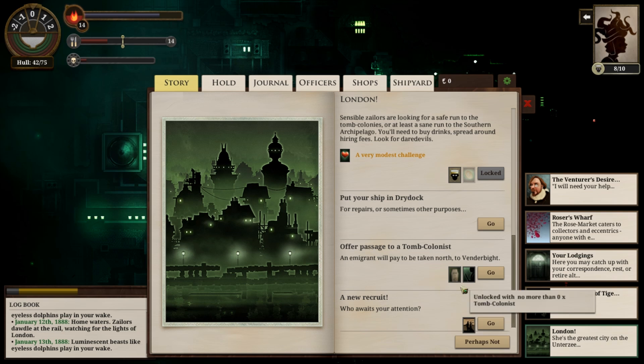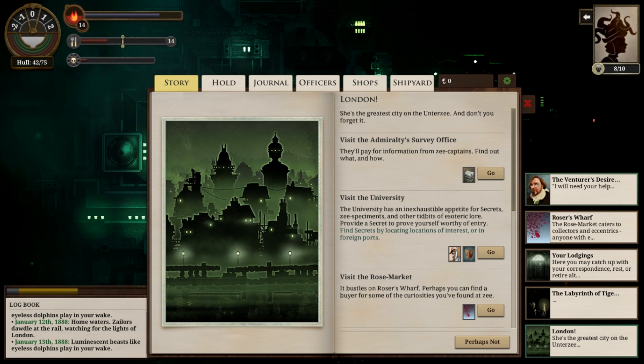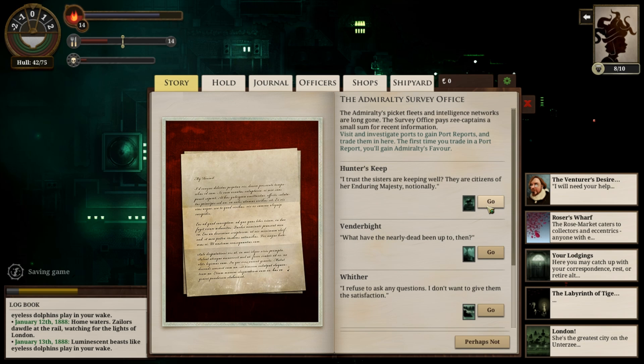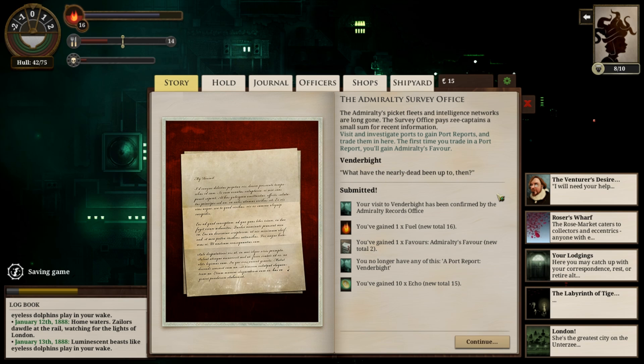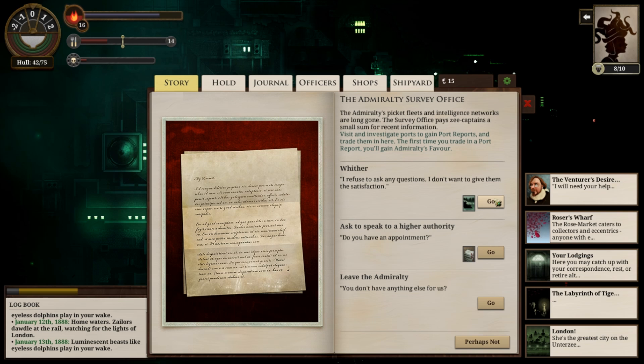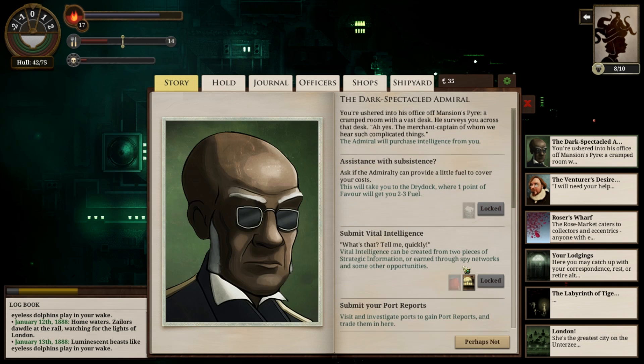Let's take a look through here. We could take a tomb crawl and a sub — sure, why not. Let's go over to the Everlting and we'll report about that. So there we are, we have a favor — 5 echoes and a fuel. Cool. Vendabyte: more fuel, more favors, 10 echoes. That was actually pretty good. Wither: another 120 echoes from that.